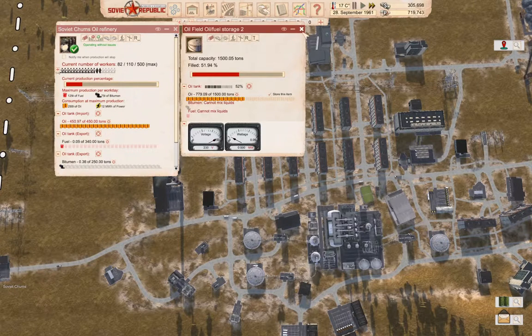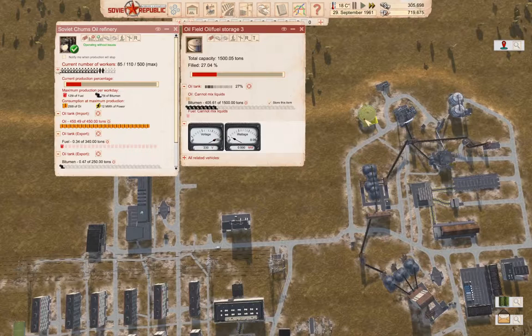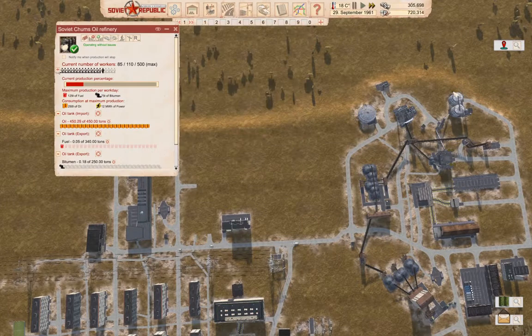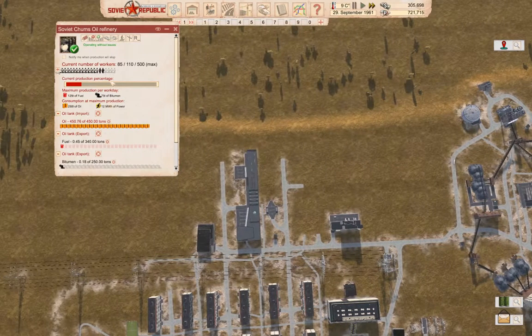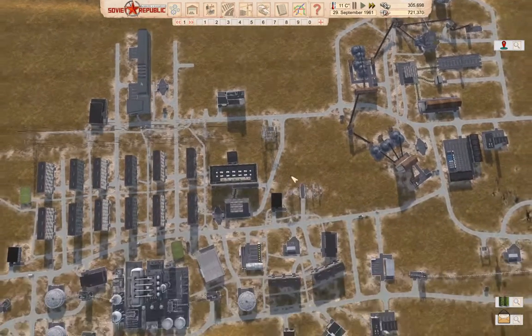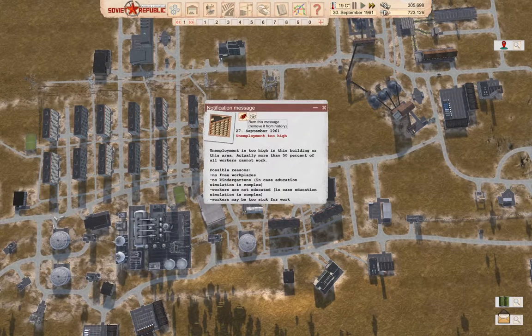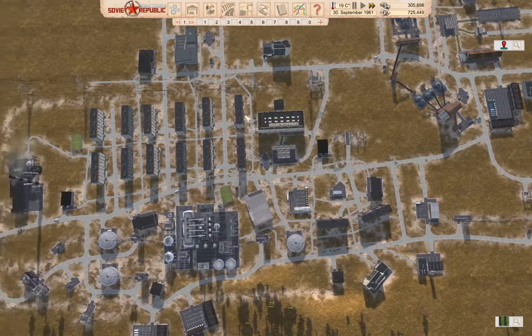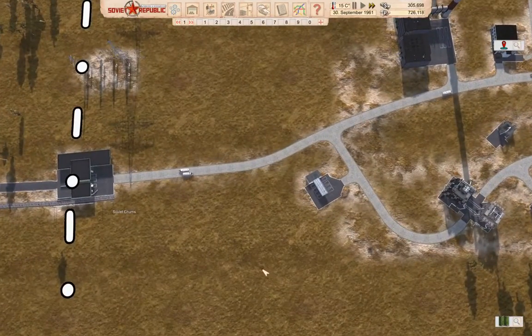We are draining our input there. We're building up a bitumen supply and a concrete supply, which is taking a while. We've got a pretty healthy income, so we don't need to do local construction just because of cash flow, but it certainly helps — especially when we start building really expensive things.